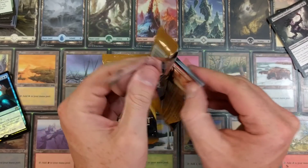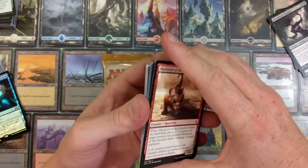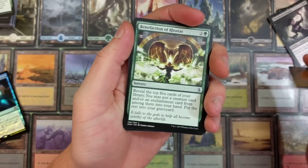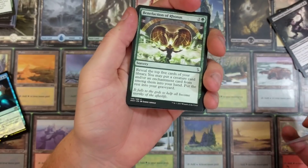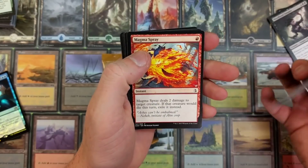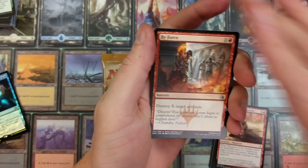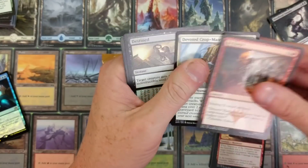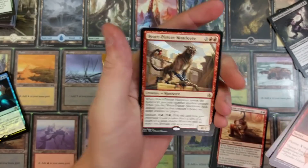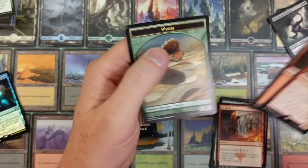I've picked about 70 to 80 winners if someone wants to go back and do the research on it. Winner number three goes out to MTG Nerd - congratulations! I see you always share my stuff and you even share it in Facebook groups, which is awesome. Heart Piercer Manticore - there you go, that's a nice way to get the day started.